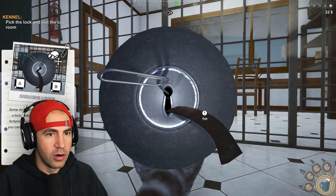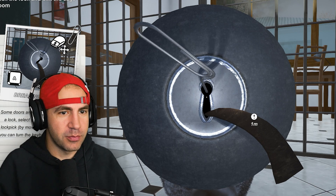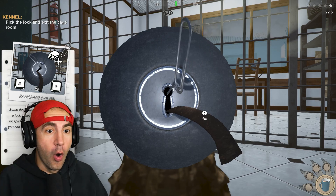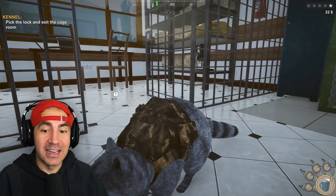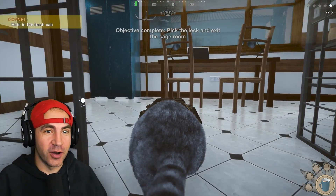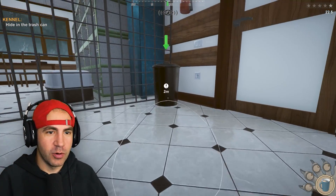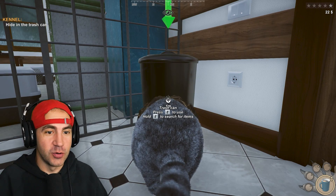Press E to use. I guess we keep moving it around. Oh yes, I did it! Achievement unlocked: lock picker. What's on this table? I'll take a laptop, yes please. Trash can — what are we gonna do with that? Press E to use.